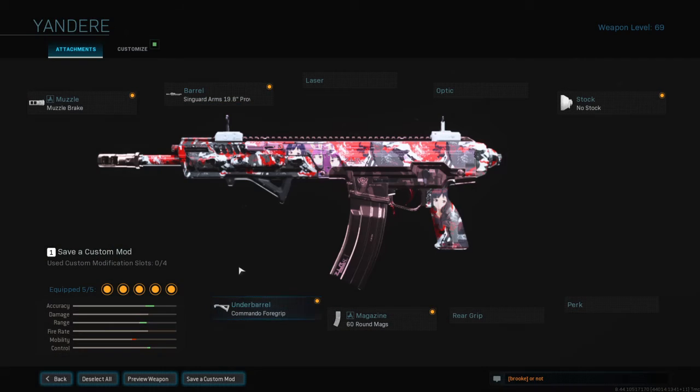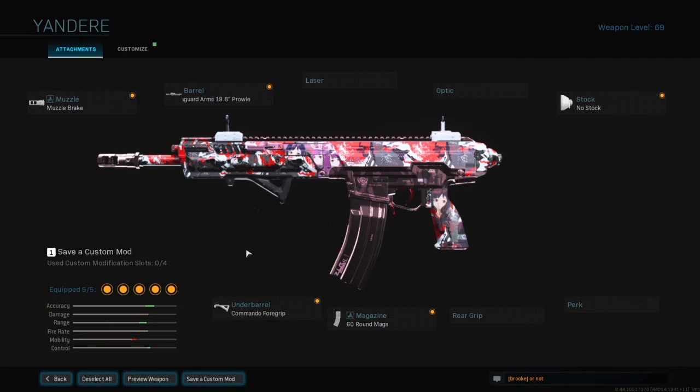For my third class — the Qo class. Attachments are: muzzle brake, Syngard Arms 9mm 19.8 prowler barrel, commando foregrip, 61-round mags, and no stock.